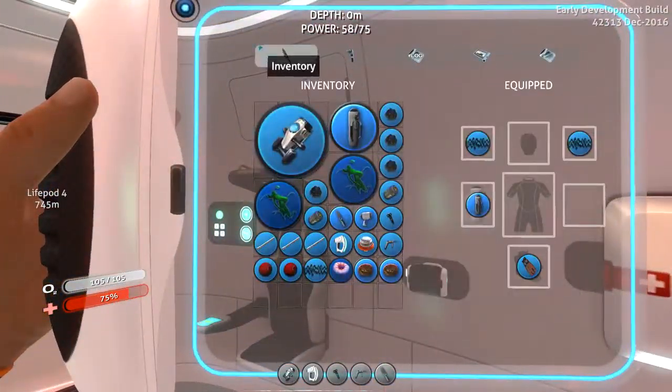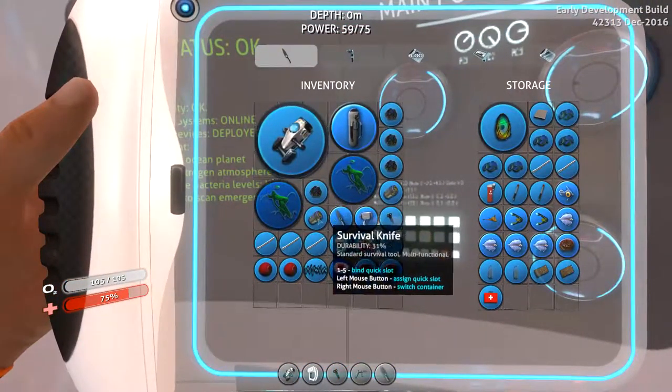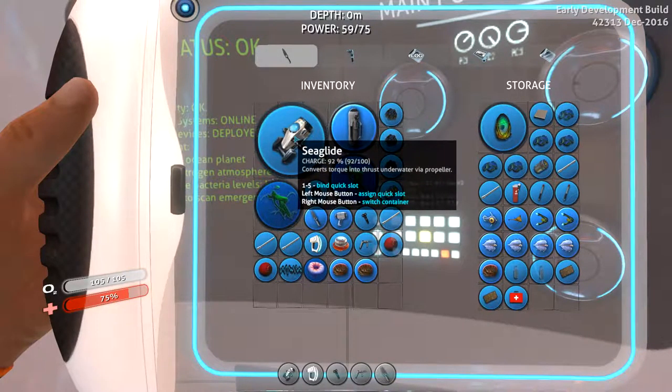I made some batteries — I made one, this one's empty, so we can kind of dump that. I've made an extra battery, and that's for the sea glide because I made a sea glide that'll help us go faster.